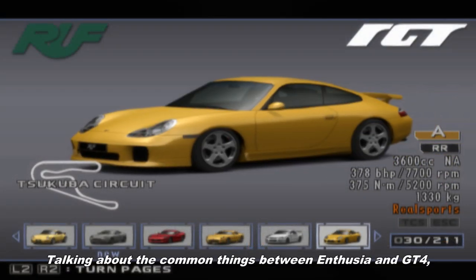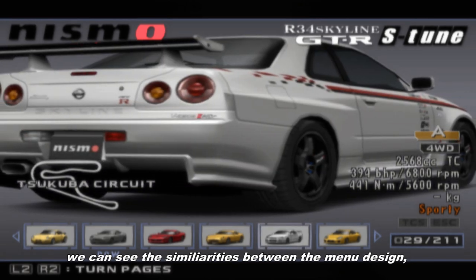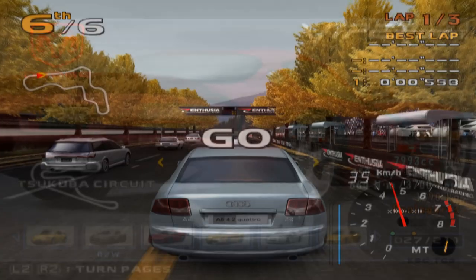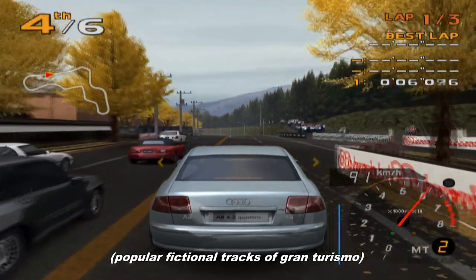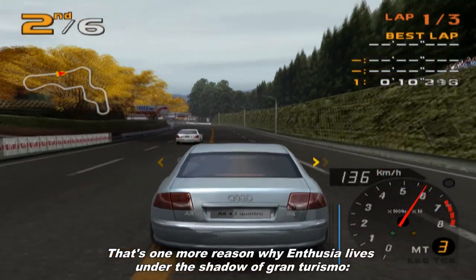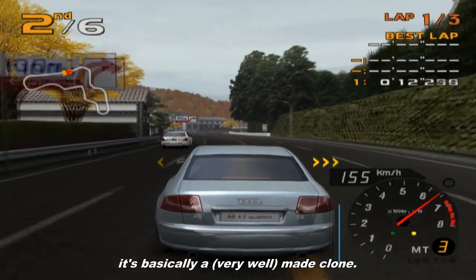Talking about similarities between Enthusia and Gran Turismo 4, you can see similarities in the menu design, the menu music, and also tracks such as Deep Forest, Trial Mountain, and an autumn ring — popular fictional tracks from Gran Turismo. That's one more reason why Enthusia lives in the shadow of Gran Turismo. It's basically a very well-made clone.